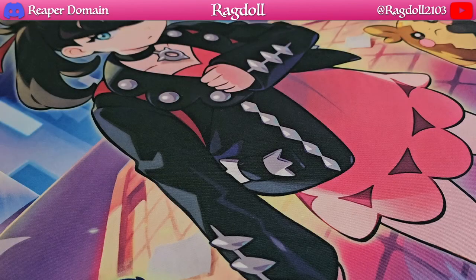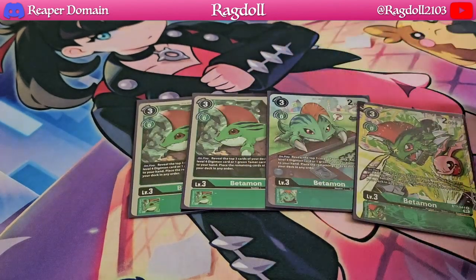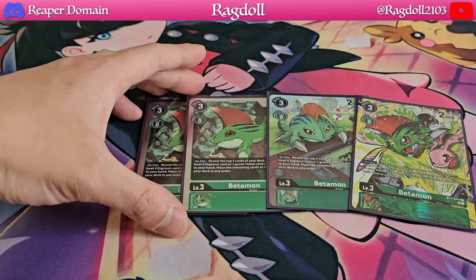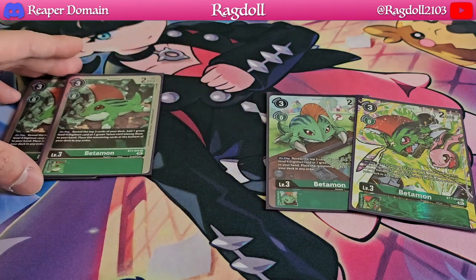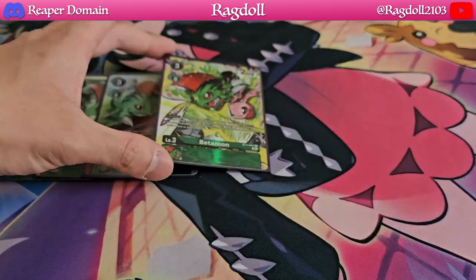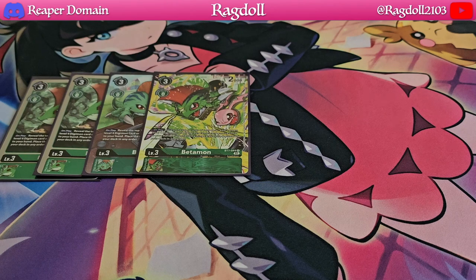On to the level 3's, we're going to start off with 4 copies of Betamon — it's just all different artwork, but it's all the same card. Betamon is one of the best green starters out there, allowing you to search out certain cards you might need, including tamers as well. It's definitely a huge help for this deck, and green tends to have the best consistency when it comes to level 3 searches.